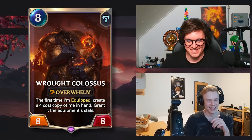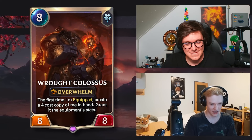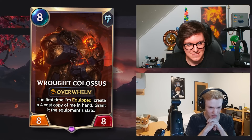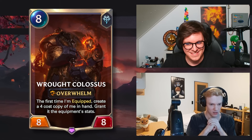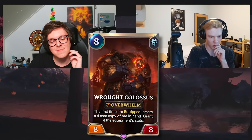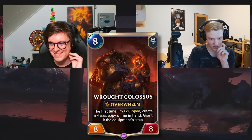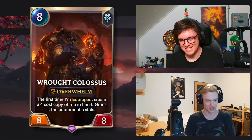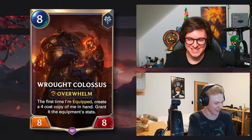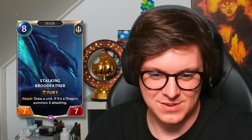Rod Colossus — name is correct, Freljord, eight-eight is also correct. When first equipped, create a forecast copy of me in hand granted the equipment stats. I know it creates a forecast copy, and it's when it's equipped for the first time — grants itself the equipment stats. I don't see anything wrong with it. I think this card is real, final answer. Are you sure? It did get buffed. Yeah, it's real.